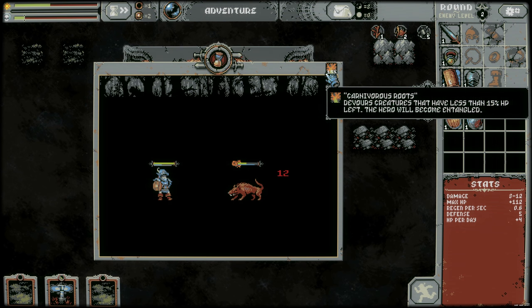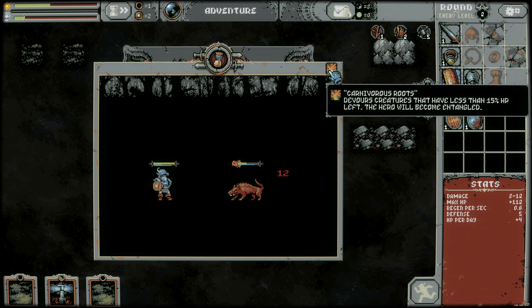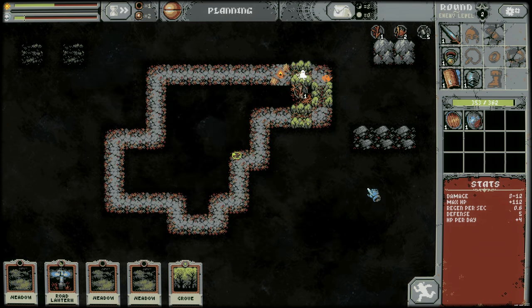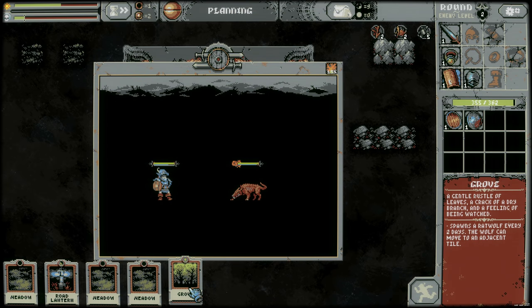Also, we have this stuff up here showing the modifiers of this tile — carnivorous roots. So if this guy drops below 15% and he's not dead, then he will be dead. That's what this little icon is showing. You saw the little animation regardless.